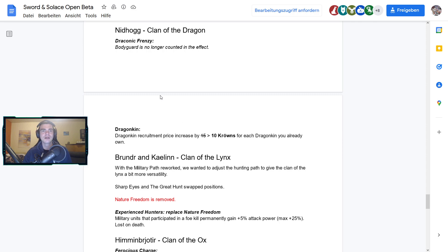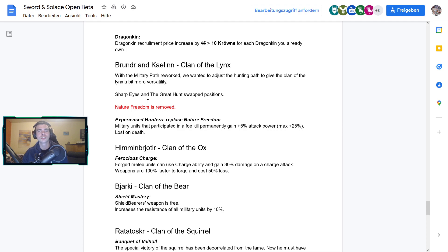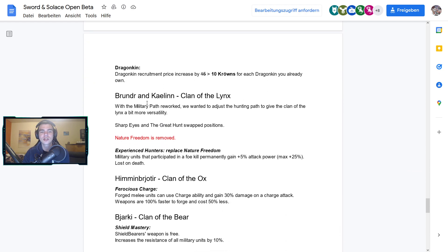For the clan of the Dragon, Draconic Frenzy: the bodyguard is no longer counted in the effect, so a warchief with a bodyguard behind him won't dilute the damage output. Dragonkin recruitment price is increased by 10 crowns for each Dragonkin you already own, which makes it a little bit easier to build up a massive Dragonkin army. That's about it for the Dragon clan changes — not too much.